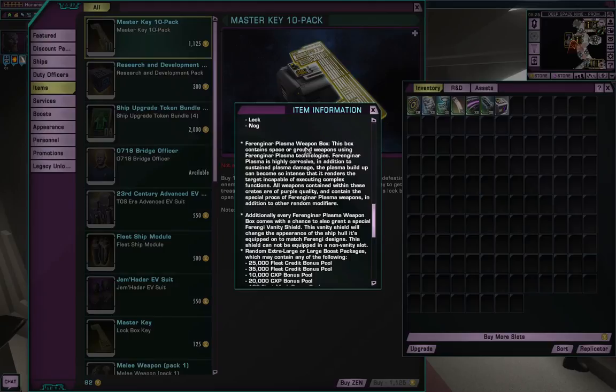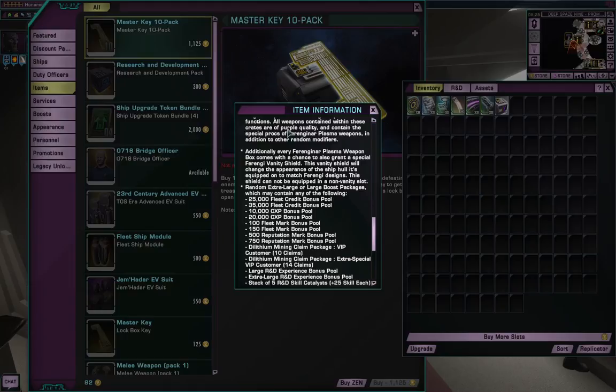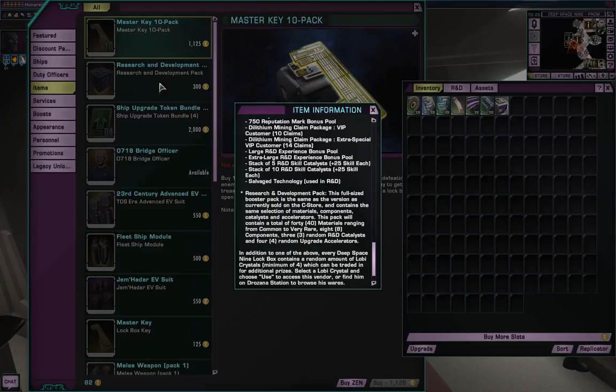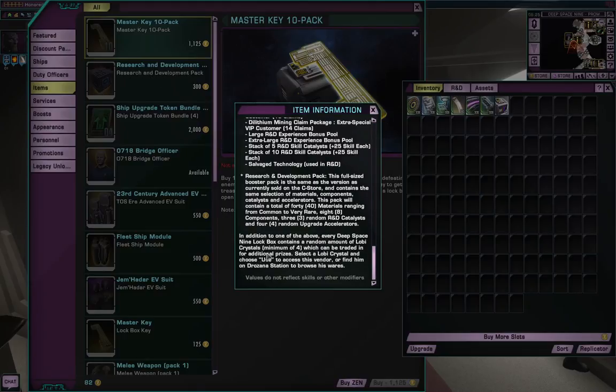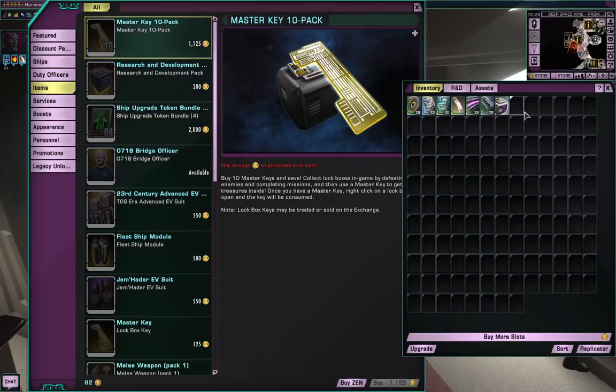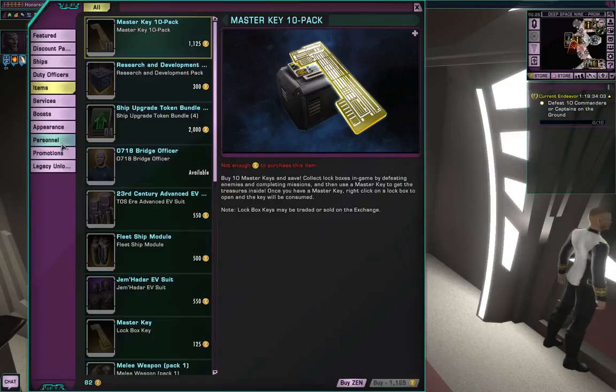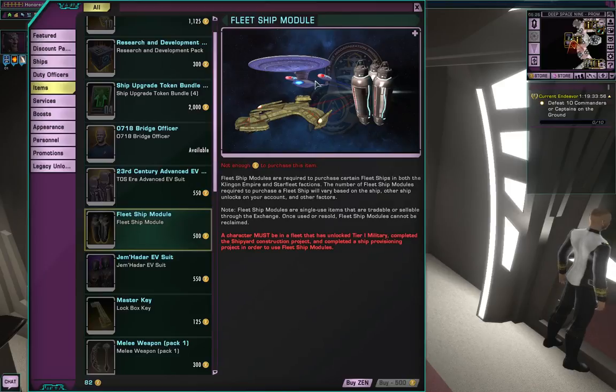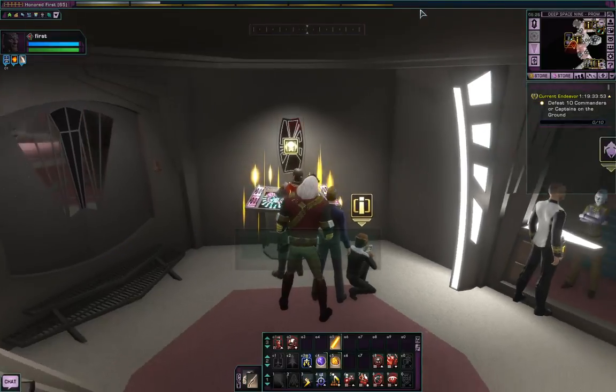Research and development packs are just things that give you R&D materials. Fleet ship modules - if you're part of a fleet, there are particular ships that have a fleet variant of them. You can acquire a ship - all these dots are all the ships available to you. You can filter by other non-faction based ships, small craft, shuttles, and different types of ships. Battlecruisers, the Klingons have battleships, the Dominion have battleships - as you can see there's going to be a lot of Klingon and Jem'Hadar battleships.